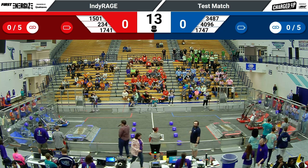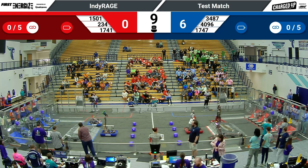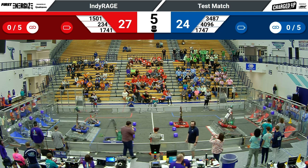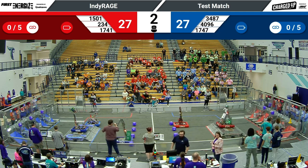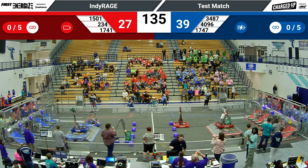And we're off. Blue Alliance starting things off quickly — we've got one, two, maybe three cubes up top. Over on red, they were also able to score three game pieces in their high nodes, and each alliance has a robot engaged on their charge station.